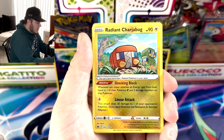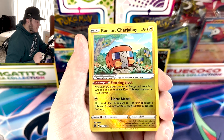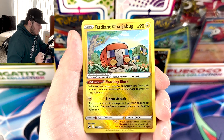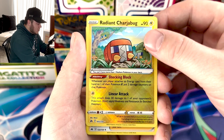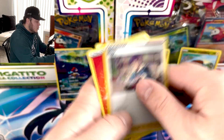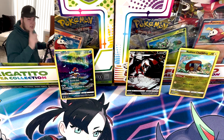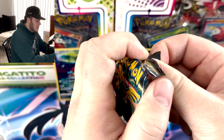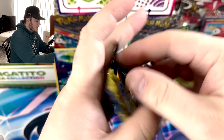We've got a Shinx. We do have a Radiant Charjabug, which I hadn't pulled before, but now we have — there is our first Radiant Charjabug — and a signed Hop Trainer card. I haven't pulled the Radiant Eternatus yet either, so we've got a few Radiants to pull. I did pull the Charizard, which is awesome, of course.